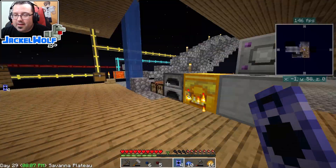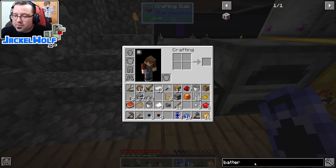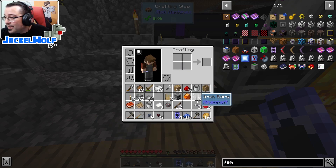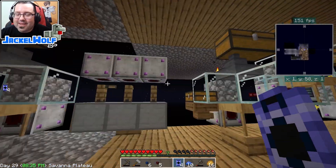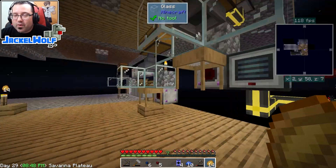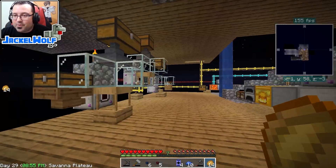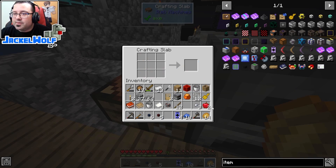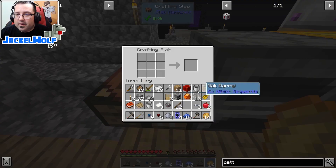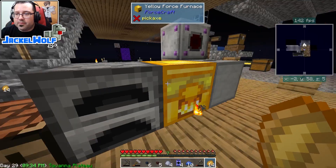Two more redstone - almost there. The item transfer node is two diamonds, two more redstone. Redstone is our bane in this pack, which is why I've really got to get a couple more pulverizers set up to automate redstone. Block of redstone for the battery - we need four clay in here. We need iron as well.